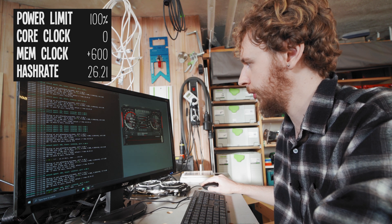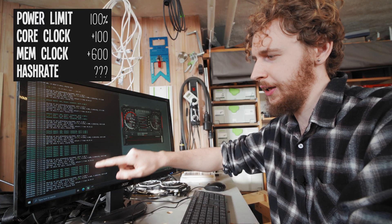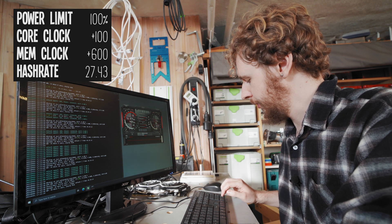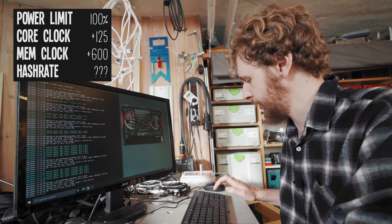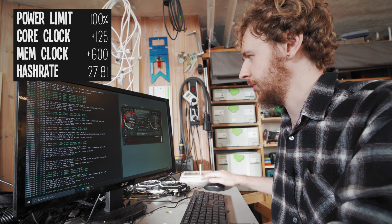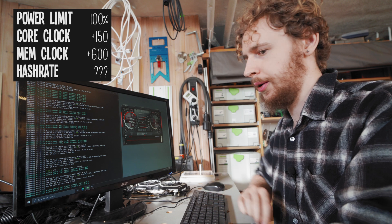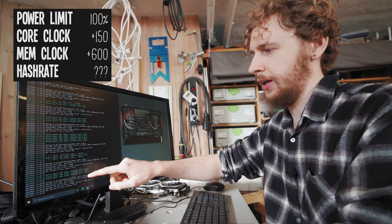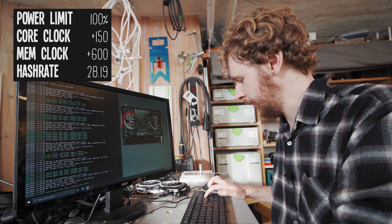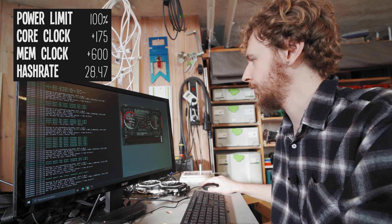Instead, I'm going to start pushing the core clock up. Starting with plus 100 — that's settled at around 27.43 megahash a second. Doing another 25 jump, so plus 125 — settled at around 27.81 megahash. Pushing another 25 to plus 150 — settled at 28.19 megahash a second. Pushing another 25 to plus 175 — settled at 28.47 megahash a second.